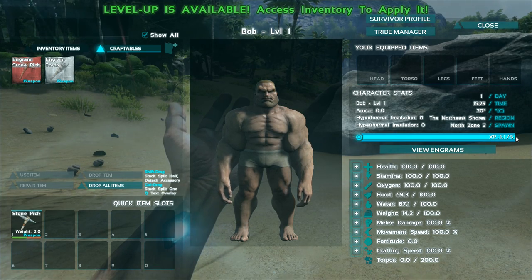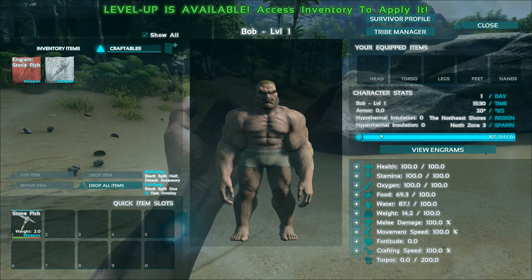Hey buddy. Wild female parasaur. She is not attacking me so I think we're okay. That is so awesome — this game has dinosaurs in it guys! Let's go ahead and bust down another rock here. There's two more flint, that's awesome. Rock destroyed — it's crazy how those pieces just go flying all over the place. Back in here under craftables — whoa, level up is available! Access inventory to apply it. So we leveled up I guess by either attacking the rocks or we get experience over time.